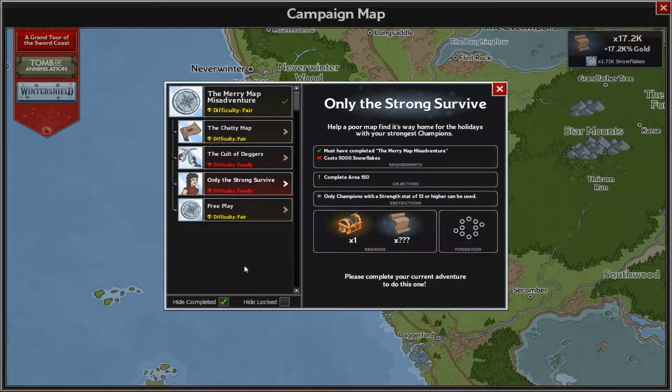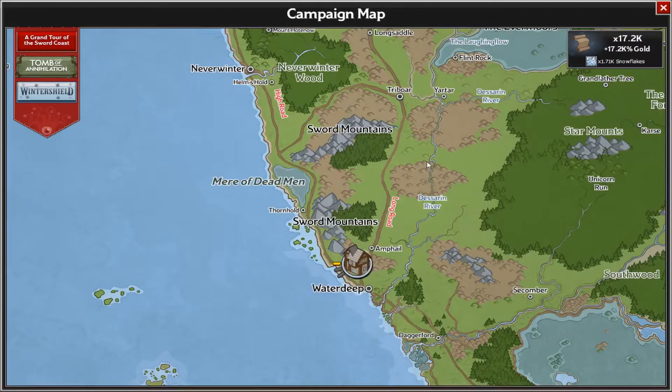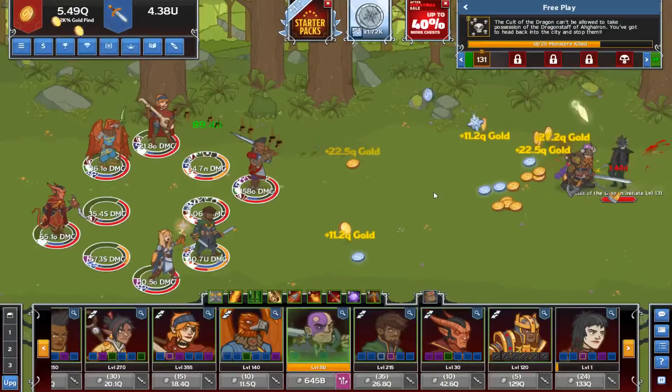The last mission: only champions with a Strength stat of 13 or higher can be used. This is interesting - it's going to really change your approach to setting up your formation. You'll need to get to level 150, which is much more accessible than trying to get to 175. I prefer the more restricting challenges with a lower level target, because a higher target is just time-consuming with no real challenge or game interaction.